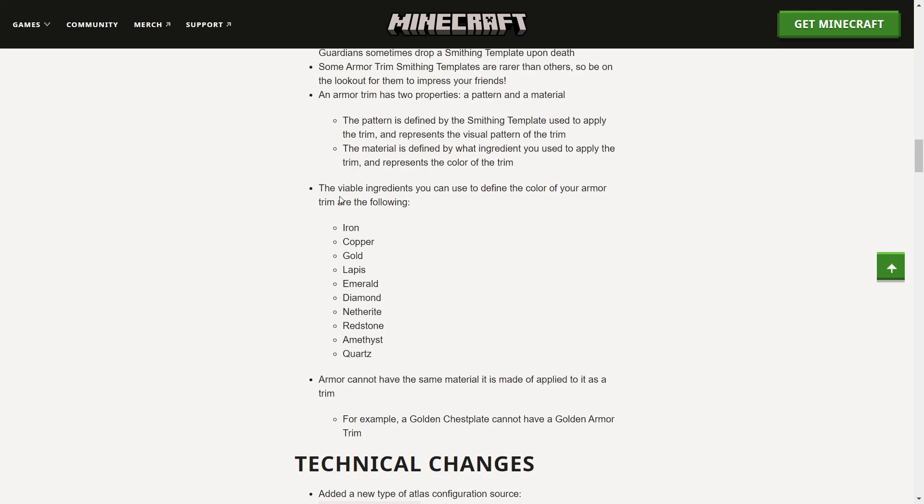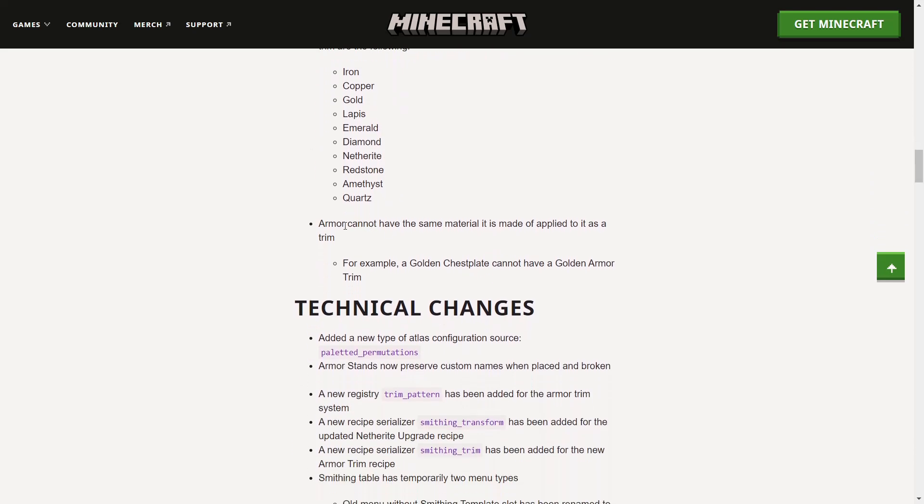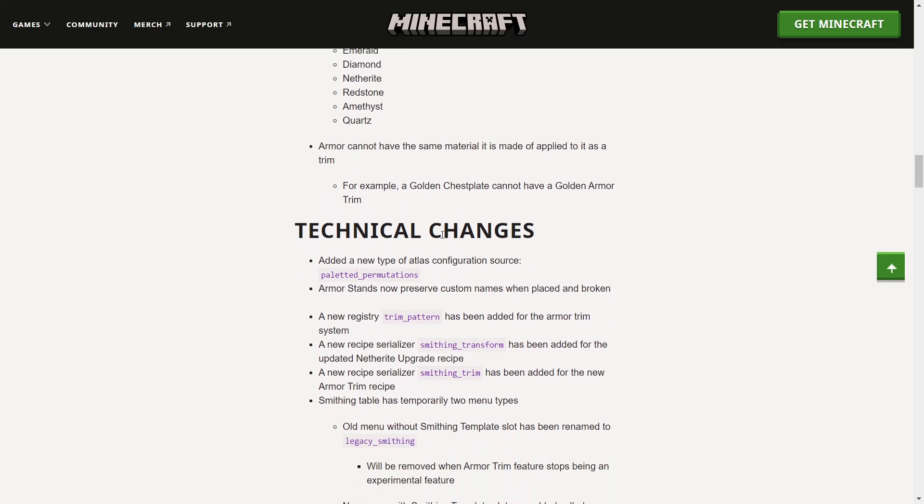The viable ingredients you can use to define the color of your armor trim are: iron, copper, gold, lapis, emerald, diamond, netherite, redstone, amethyst, and quartz. Also, armor cannot have the same material it is made out of applied to the trim — for example, a golden chest plate cannot have a golden armor trim, since you can't really see it anyway.